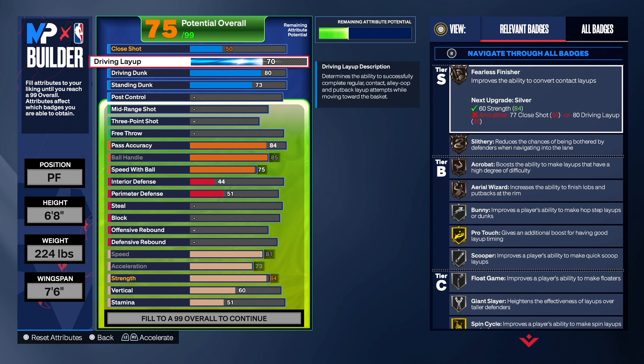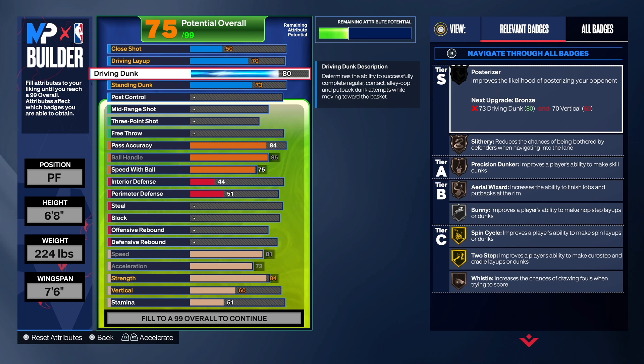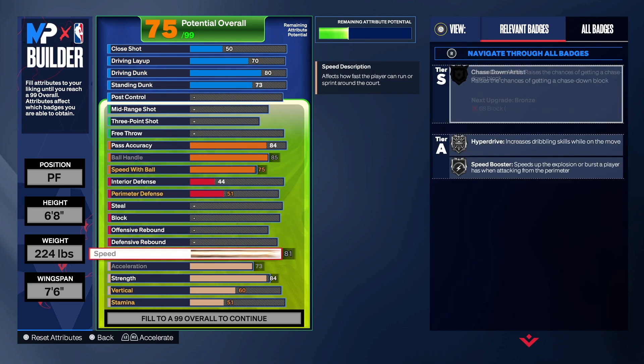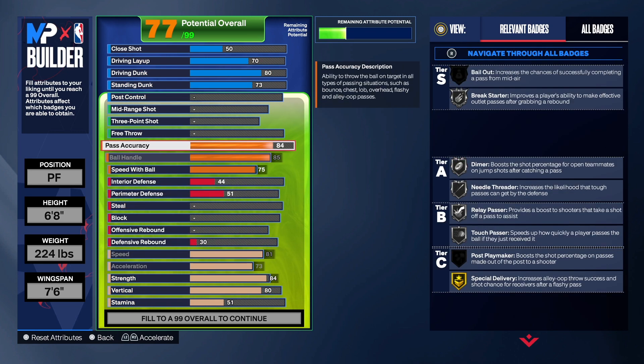For the driving layup I always try to get that to at least a 70 minimum, because that gives us Fearless Finisher at least on bronze, plus Slithery, Acrobat, and Area Wizard. Layup does cost a lot this year, so we're not trying to get it too high since we have driving dunk — once we get to the rim we'll try to dunk. For Posterizer we need driving dunk and vertical, so let's get the vertical up.